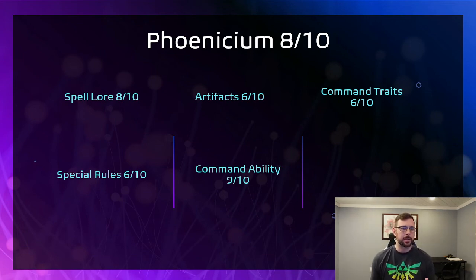The Command Traits are okay — one decent one is no Battleshock within 12 inches. Overall I give the Phoenicium an 8 out of 10 because the list you can write is really strong. It doesn't have a lot of flexibility though — you pretty much have to bring two Frostheart Phoenixes and probably some Phoenix Guard. But it allows for a really fun play style with Assassins, Phoenix Guard, and the birds. You set up a big block right in the middle and just fight your way out of it like a big Moving Castle.